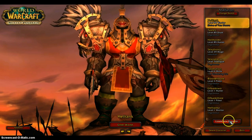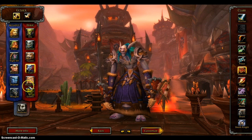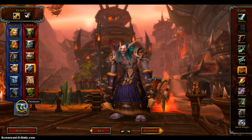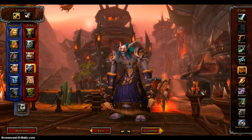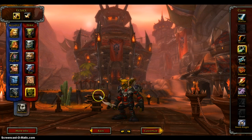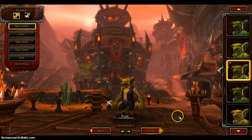First off, what you want to do is obviously create a new character — it can be any race, it doesn't matter. I would suggest not picking worgen, goblin, or pandaren because they have to go through a starting zone and you really don't need any levels for a bank alt. Class doesn't matter either. Just go in and customize it however you want.